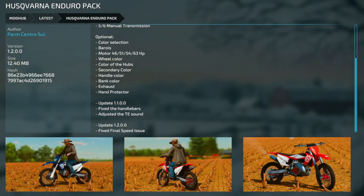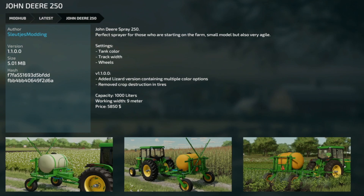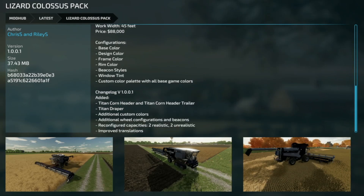The Husqvarna Enduro Pack version 1.2 — fixed final speed issue. Next, the John Deere 250 Sprayer version 1.1 — they've added a Lizard version containing multiple different color options and removed crop destruction in the tires, so now you can use any color you want even if you bleed red.